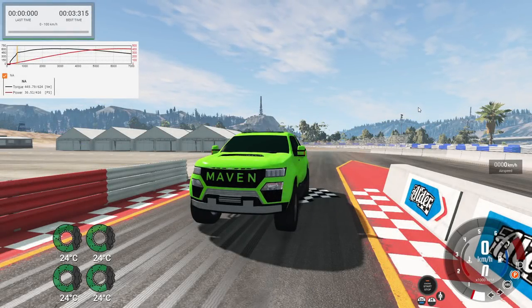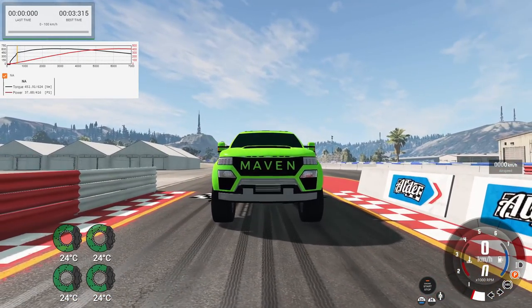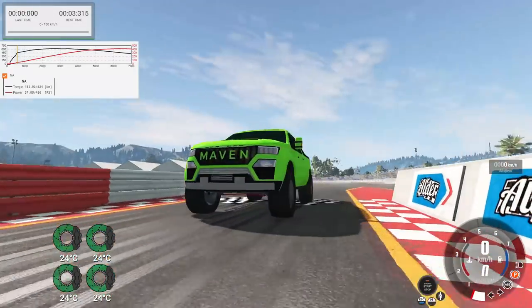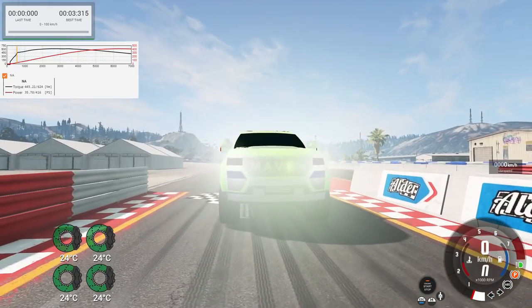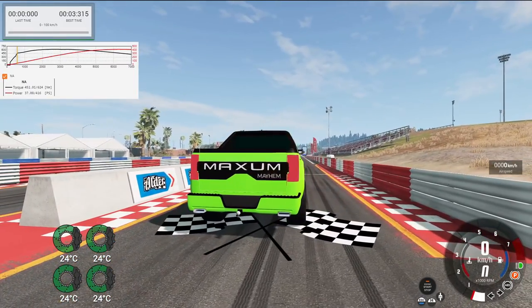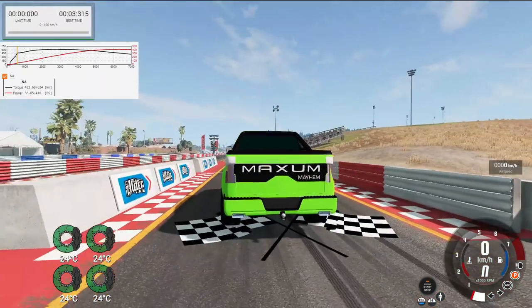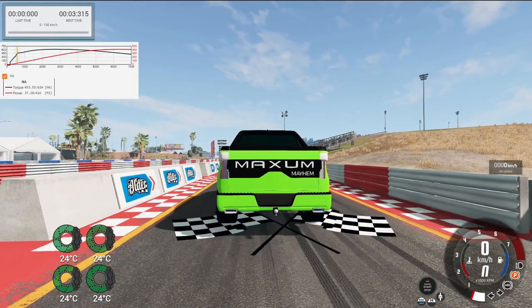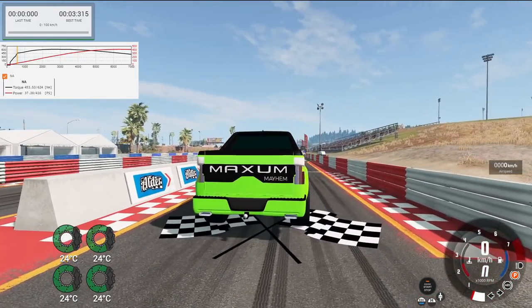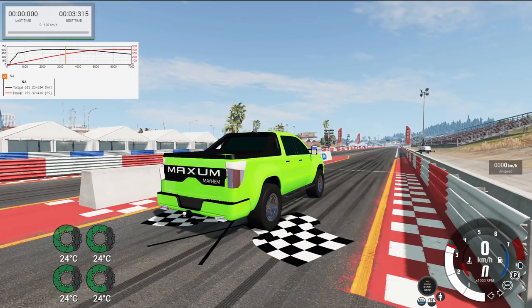Finally we're here in BeamNG Drive with the Maven Mayhem, and it actually looks really good. The headlights are blindingly bright. The E in the Maven lettering is kind of yellow but we'll ignore that. The taillights — I had to delete some fixtures because they were scraping the ground somehow. The Mayhem badge is an off-white color now, which is interesting. The engine is still naturally aspirated — a naturally aspirated V8. I did tune it a little in Automation before coming to BeamNG, so it makes torque lower down with a little less horsepower.